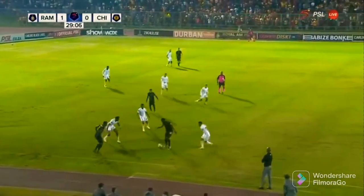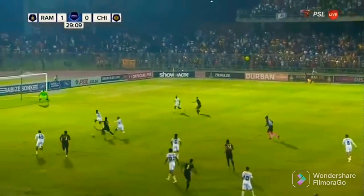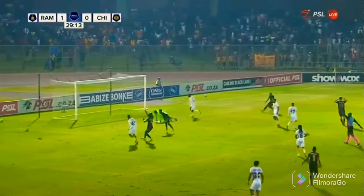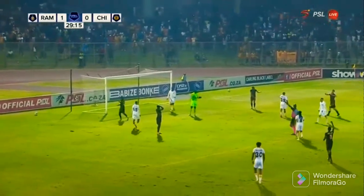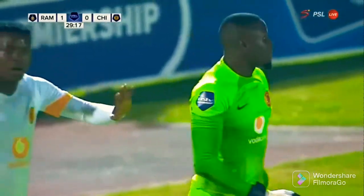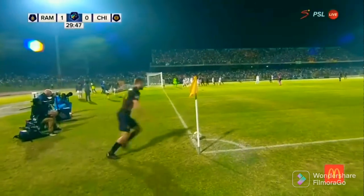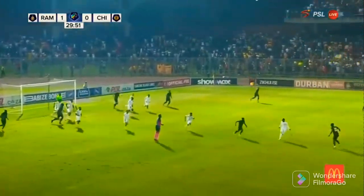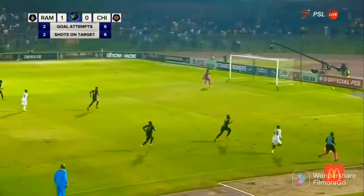Good work here from Royal AM — they could be in here now. The little cutback for De Jong, but a save from Bruce Bvuma. It's just not coming for Andre De Jong. They play the cross and were almost made to pay. De Jong wins the corner. Bvuma does well to punch it away. Nice pass there from Dolly with the outside of the boot.